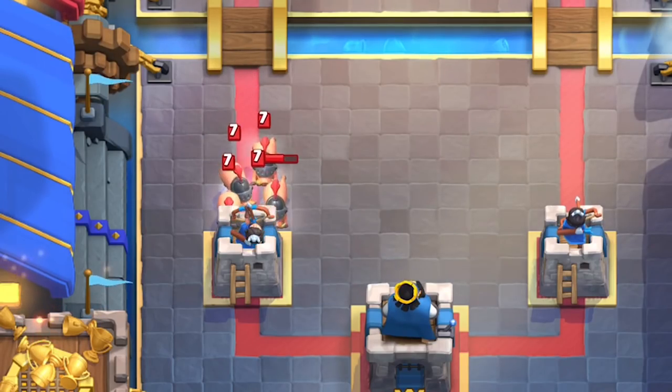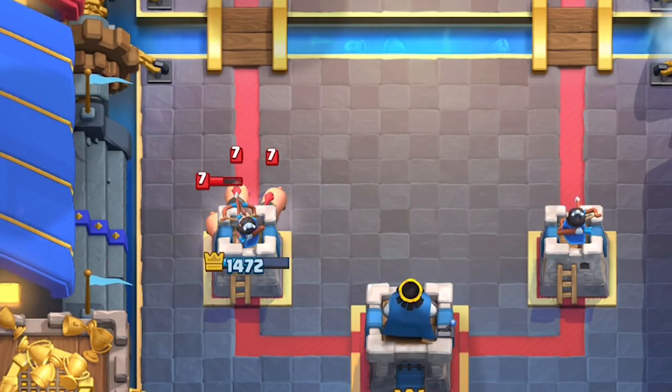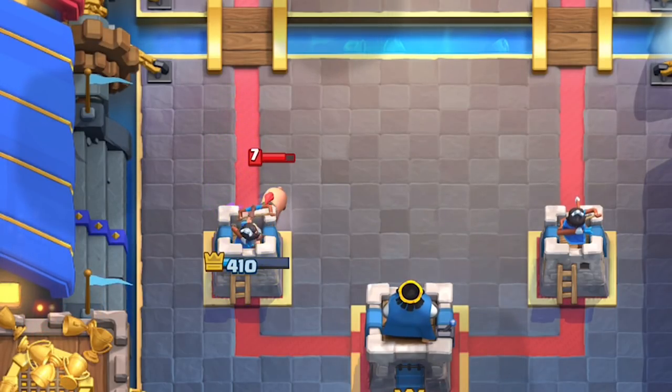Each piglet will deal 59 damage each with a 1.1 second attack speed. This is as swift as stab goblins, making each of their damage per second 53, for a total of 212 damage per second. Individually though, they're one of the weakest units in the game.